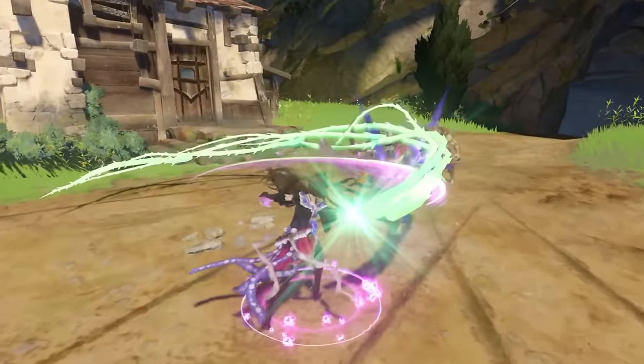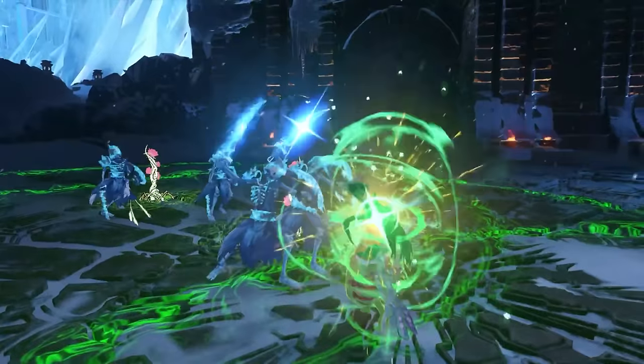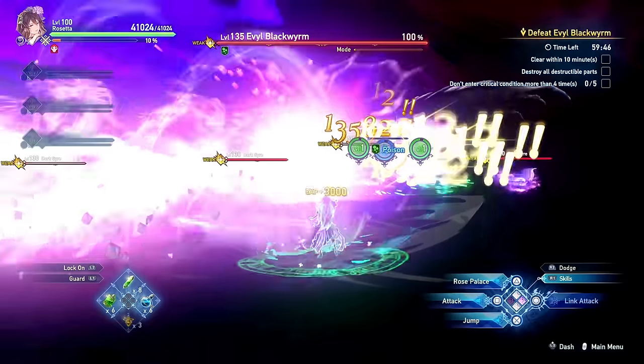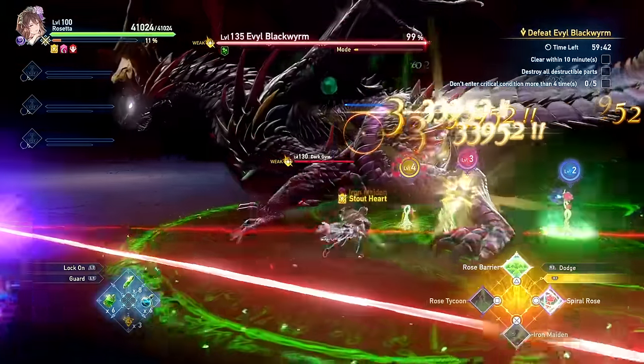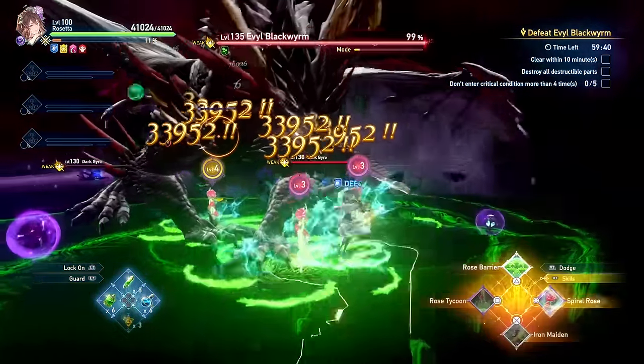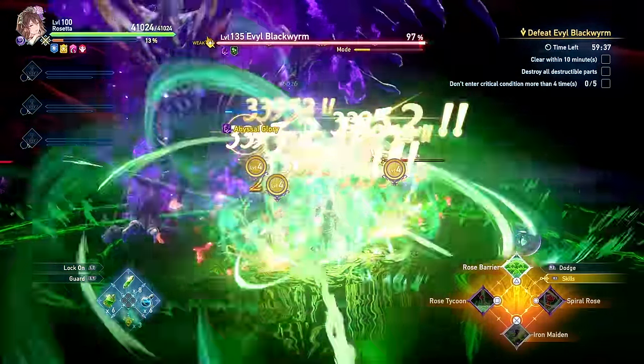Rosetta is by far one of the most underrated and misunderstood characters in Granblue Fantasy Relink, as a lot of people tend to discredit her by saying that she lacks damage or utility without fully grasping how versatile and powerful she is, and fun for that matter.